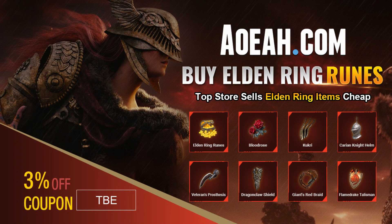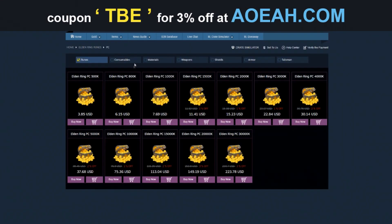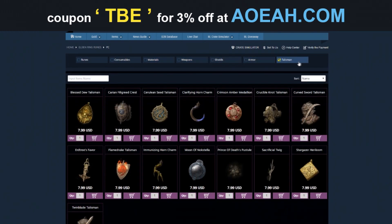Really quick before this video starts: if you're looking for some Elden Ring runes or some items from the game that you don't want to obtain yourself, these guys here will obtain them for you. Shout out to AOEAH.com — their link will be in the description, and use code TBE for 3% off at your checkout.